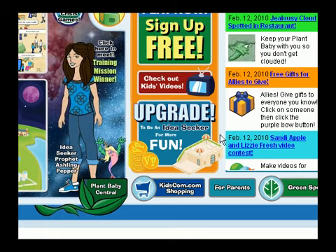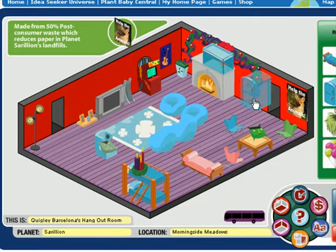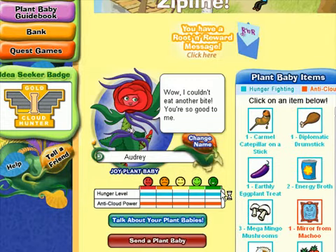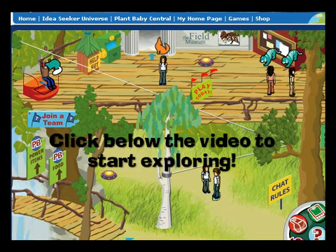Want to have still more fun? Upgrade to an Idea Seeker and get more clothes, more furniture, and more rooms for your house. More Plant Babies and a friends list to keep track of your Idea Seeker friends. Now head to the Idea Seeker universe to explore, make friends, and play games.